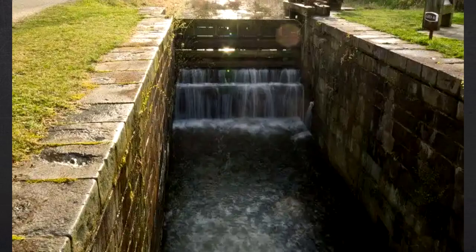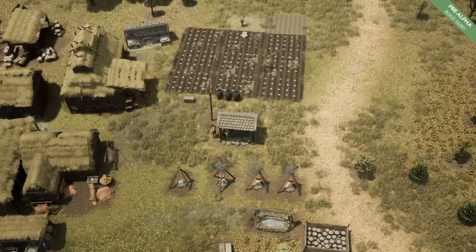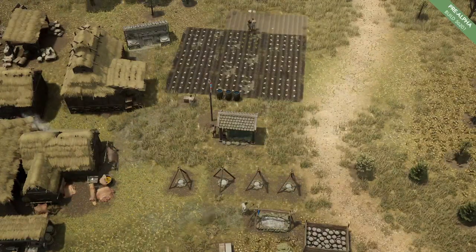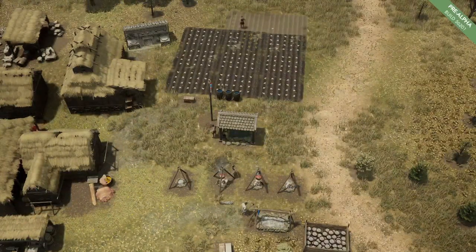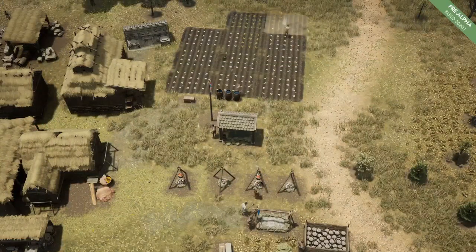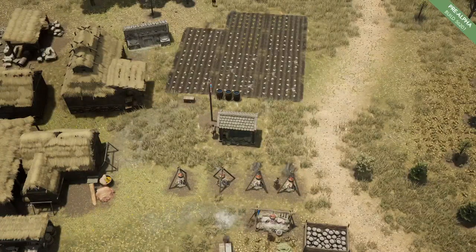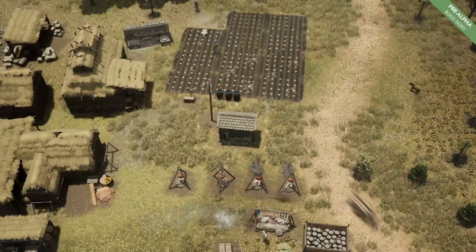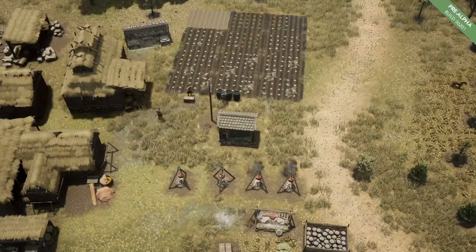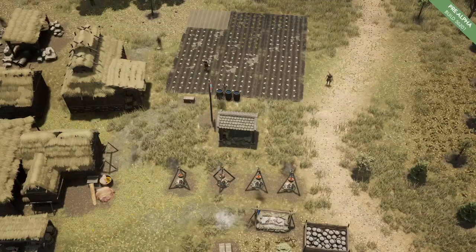Cisterns will be a new structure that players can build and connect to their canal network to supply water to their settlements. Water will be used for a variety of applications including cooking and farming. When a cistern is connected to a canal that has water, it will replenish slowly. The amount of water left in the cistern is reflected in the structure's visuals. It is noted by the devs that wells will remain in the game as another source for water, but the wells' effectiveness will be reduced for now and their mechanics will be revisited in future water infrastructure updates.